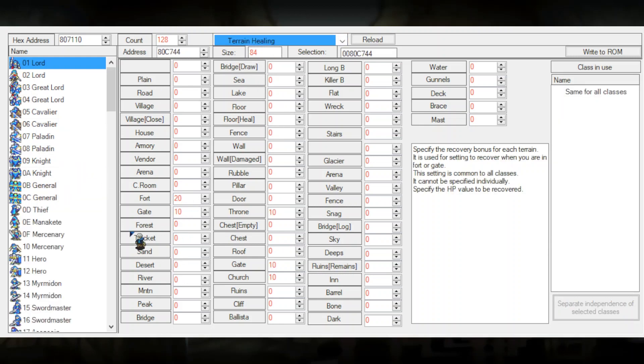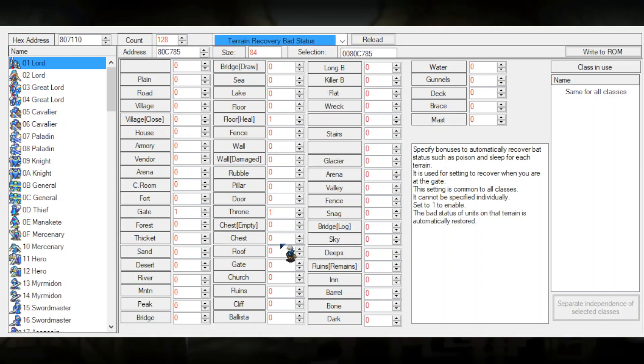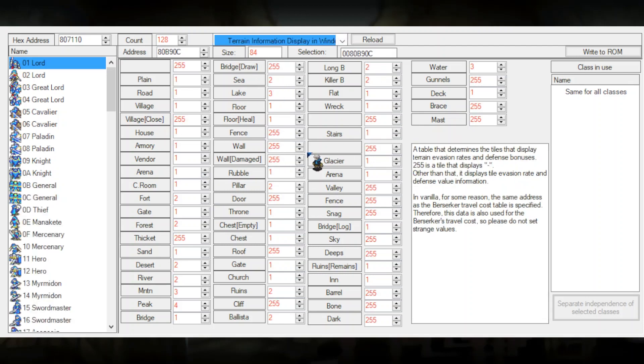There's also healing — you can heal once you're on a fort. This is the percentage of HP healed once you're on a certain part of terrain. Finally, there's also 'recover bad status' — if you're on a heal tile, a gate, or a throne and you're berserked, asleep, poisoned, etc., a status effect will be cured if you're on one of these tiles for an entire turn. So if you want to edit values for avoidance, defense, movement costs in clear sky, rain, snow, and all kinds of terrain bonuses and bonus stats, this terrain editor table is where you go.